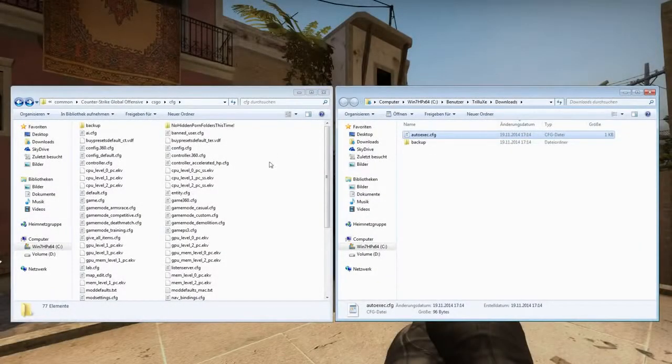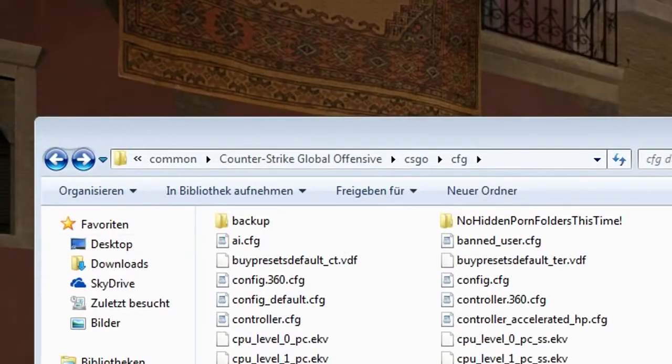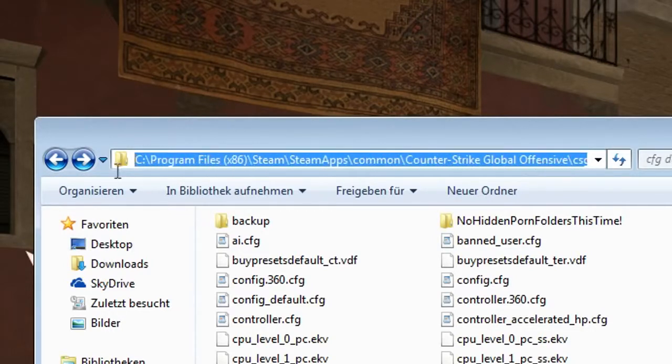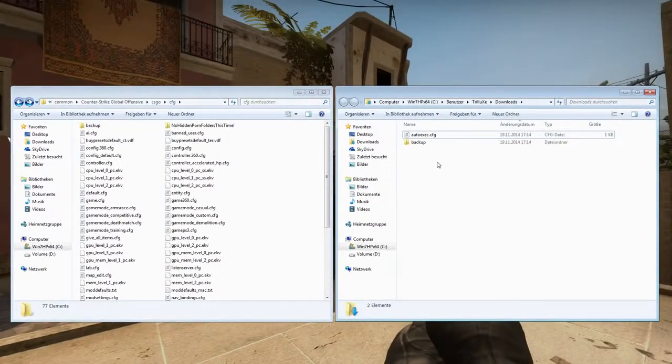To get this bind working you need an autoexec.cfg file. I will provide a download link to the bind I'm using in the video description. To install it you want to go to your CS:GO config folder. First of all you want to drag and drop the downloaded autoexec into this folder.